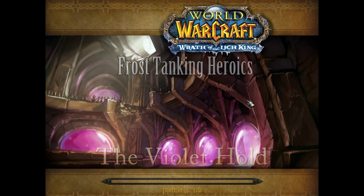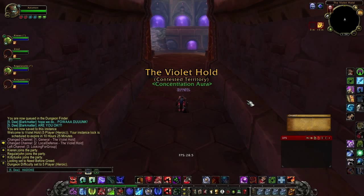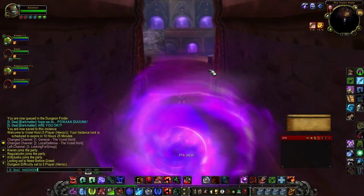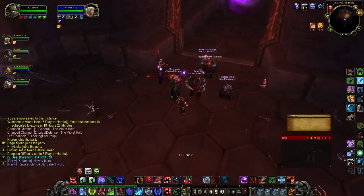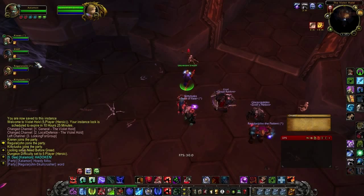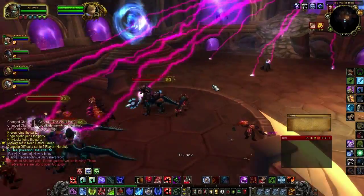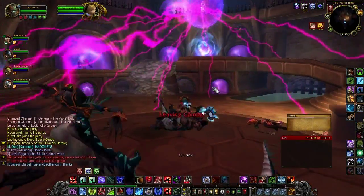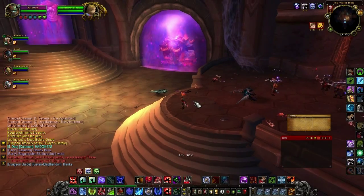When you first enter the instance you're going to want to make sure everybody's inside, and once everybody is inside you're going to talk to this NPC over on the right. You'll go through a couple of dialogue options and this is going to start up the instance. All these mobs are going to be cleared out by these purple rays and then a random portal is going to open up somewhere in the room — in this case it happens to be the portal on the left.